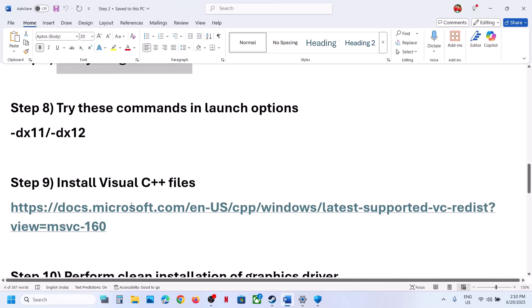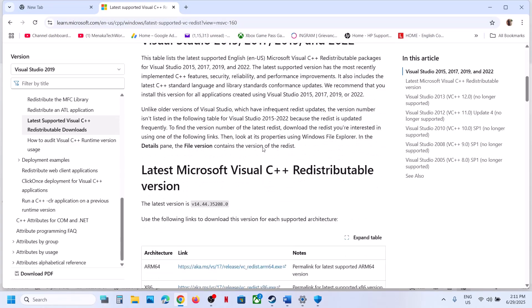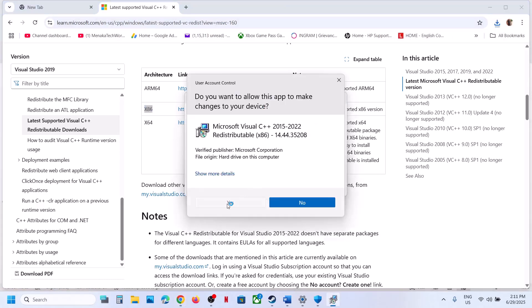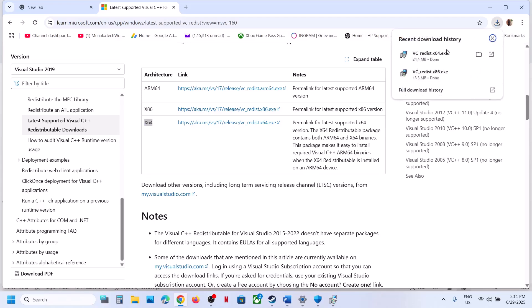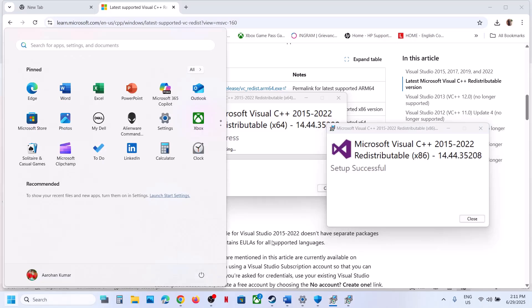The next step is to install the Visual C++ redistributable files. Copy the link provided in the video description, open it in a browser — it will take you to the Microsoft website. Download the x86 file and the x64 file. Run each exe file; if you see a Repair option click Repair, if you see an Install button click Install, and click Yes to allow. Let both installations complete. Once both are installed, restart your computer and after the system restart launch the game.